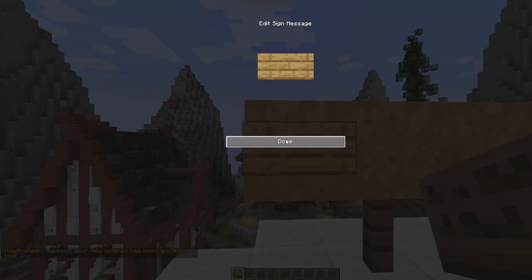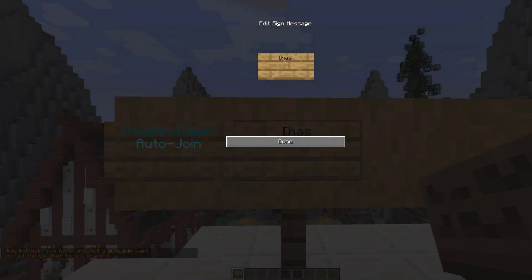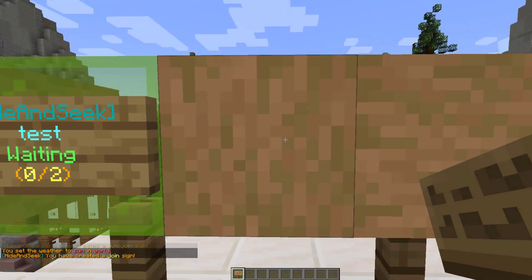Before we jump into it, we're going to make a few signs. '[has]' in square brackets is how you make one of these. We can do an auto join sign like so, or a sign specifically for joining an arena — put 'join' on the second line and the arena name on the third, and that's going to change the block behind it as well.